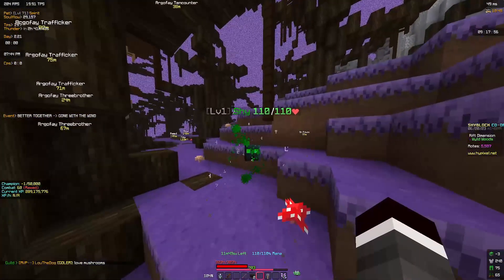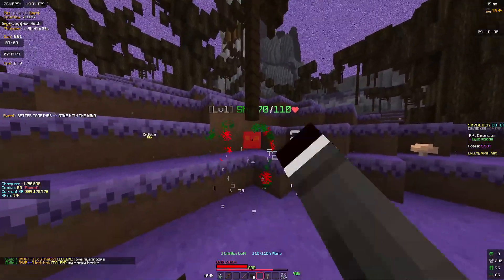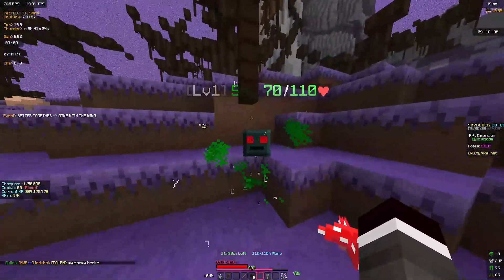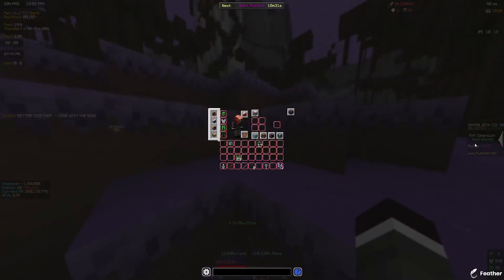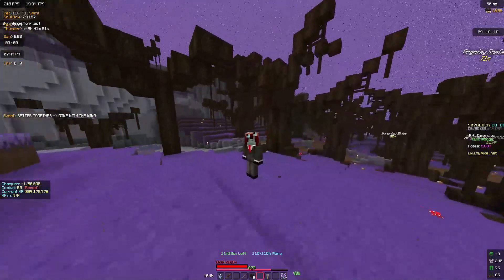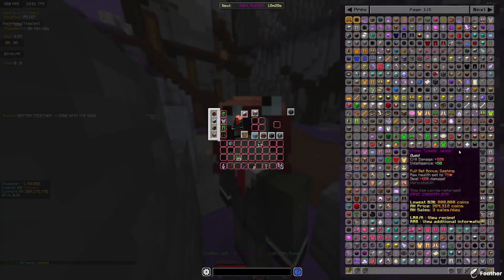There are these little green guys that float around. What you want to do is hit them, and whenever they make a noise, just look away, then after one or two seconds look back and start punching again. After killing one you'll get 100 moats and one crux. So if you need 4,000 moats, you'll need to kill 40 of those guys.